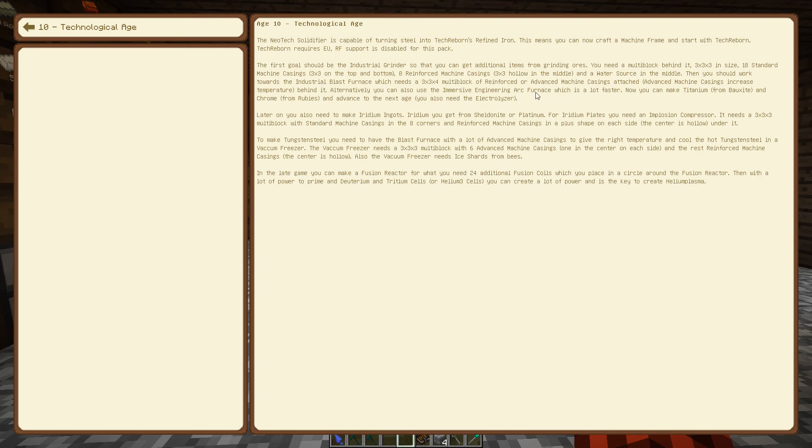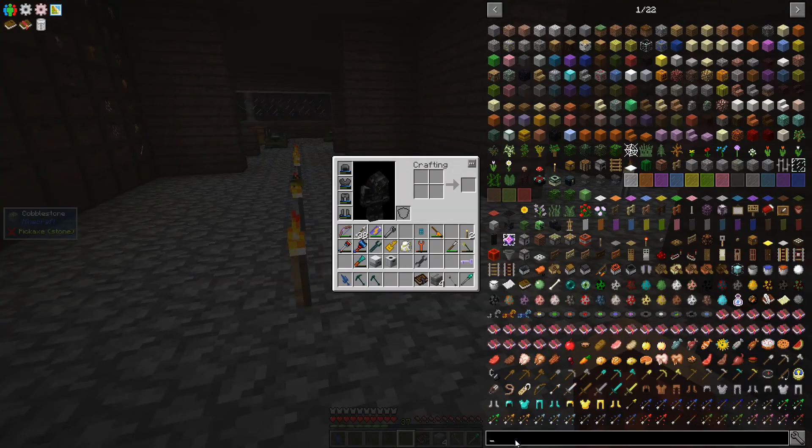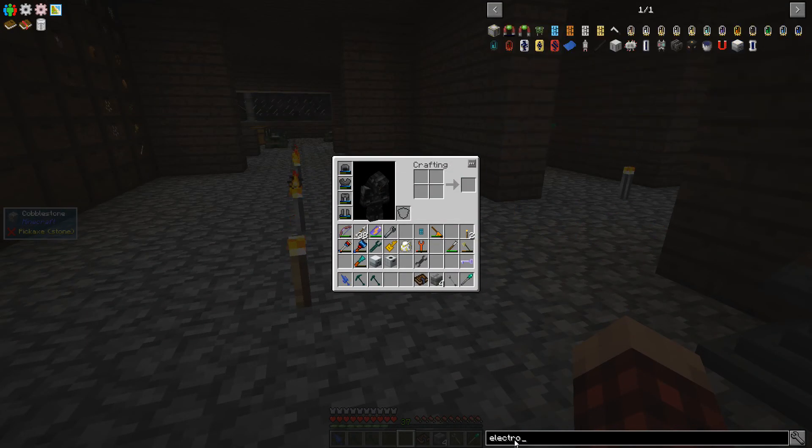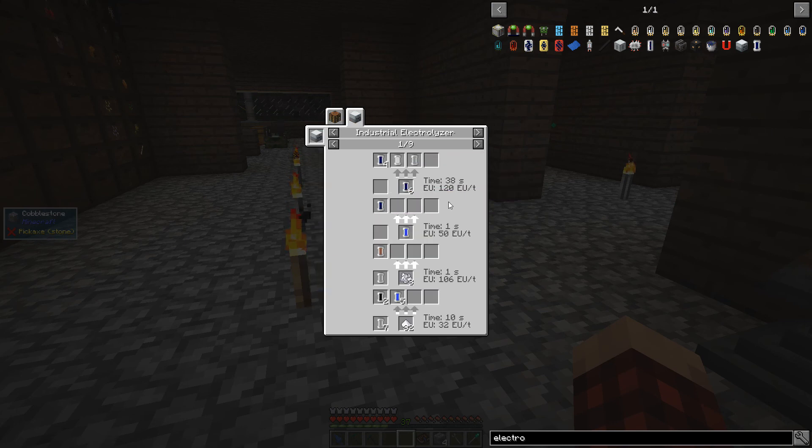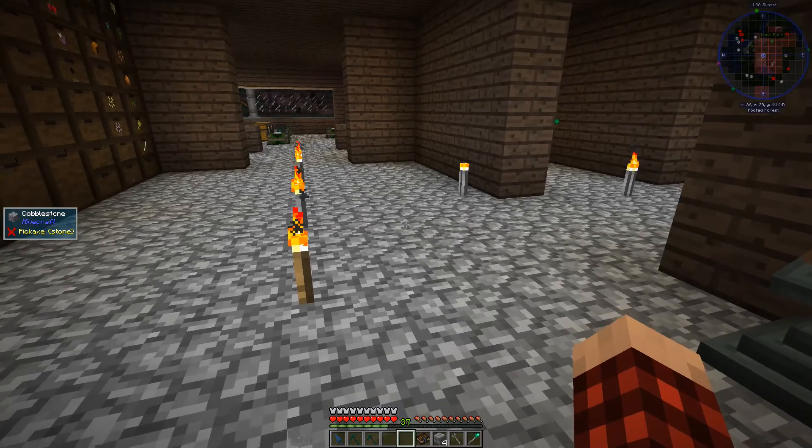Then you should work towards the industrial blast furnace. Now you can make titanium from bauxite and chrome from rubies and advance into the next age. You also need the electrolyzer. Oh my goodness — I might have to do a little research. What is this crazy stuff right here? I need to do some research.